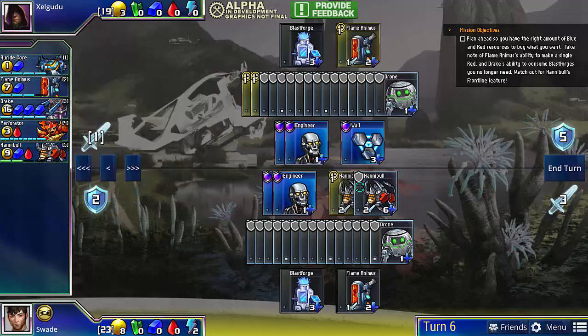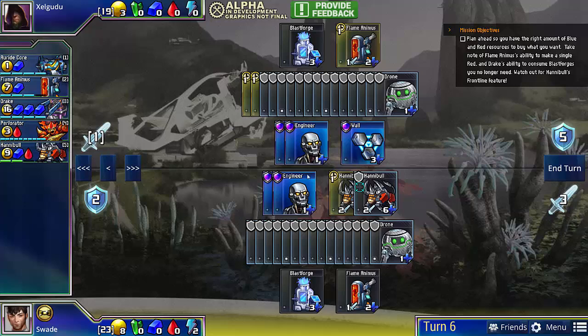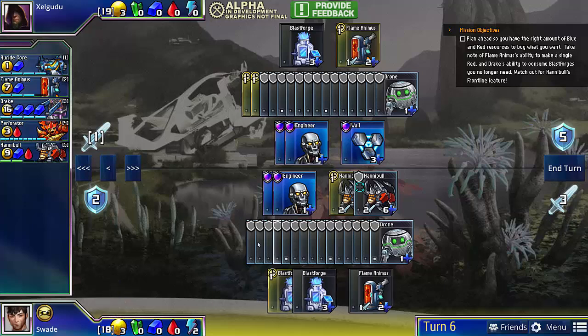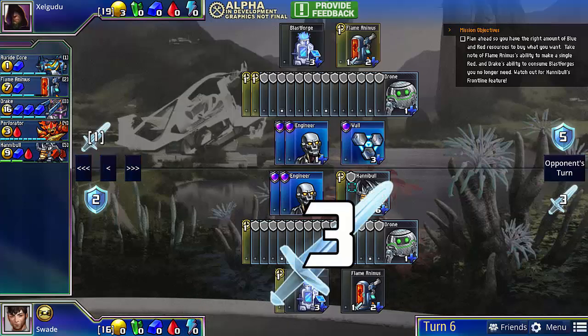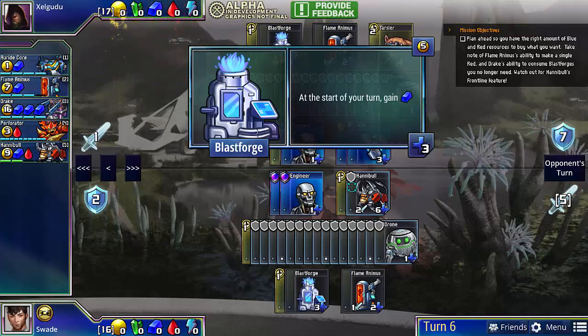I'm going to attack with this Hannibal, which will kill one of his engineers, because we're doing 3 damage — 2 damage will be absorbed by the wall, of course. He will be killing one of our engineers with his Flame Animus next turn, but that's okay because we're going to build a second Blastforge, and then we still have 3 gold so we can buy a drone. The second Blastforge is going to be used by walls to defend against his Flame Animus, since the first Blastforge is tied up by Hannibals.